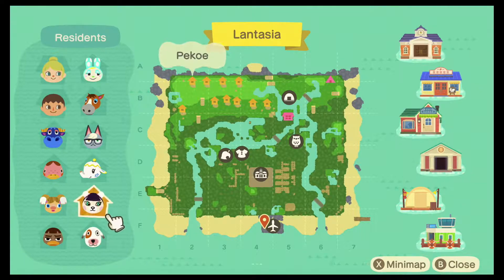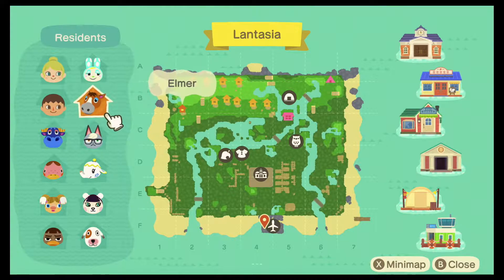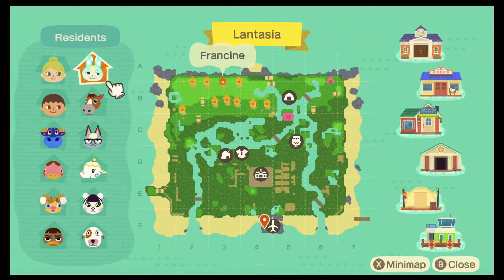We also have Bones, Pico, Tia, Raymond, Elmer, and Francine. There are a few who are not on my dreamy list so there will be some changes to my island, but I love them all just the same as they are.